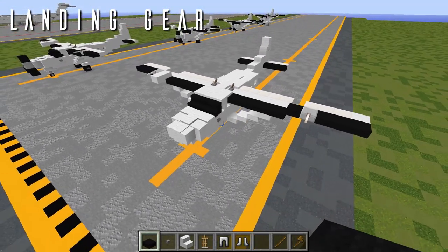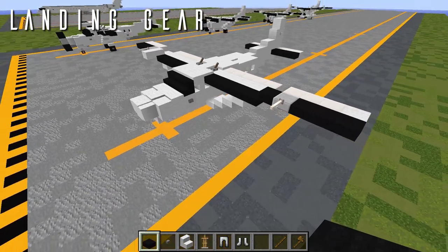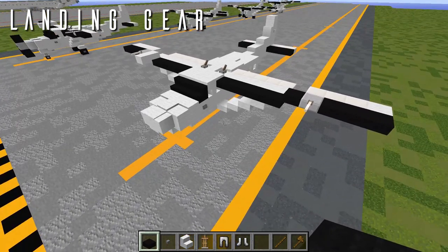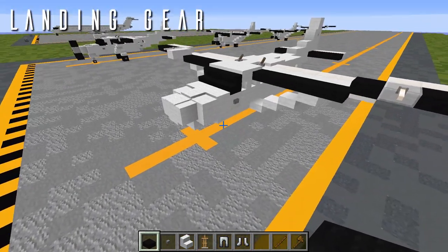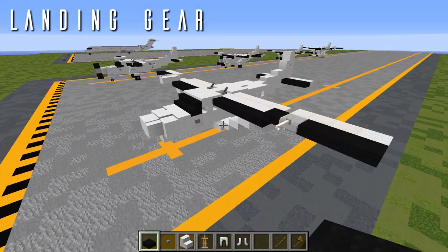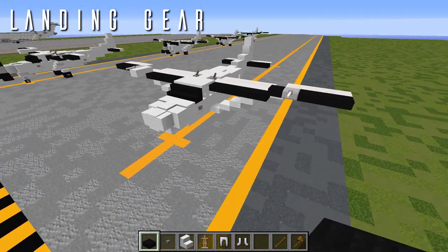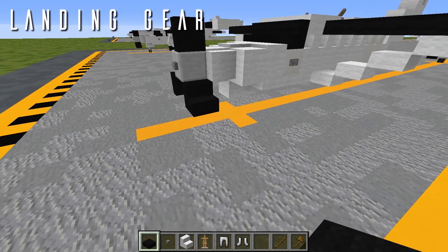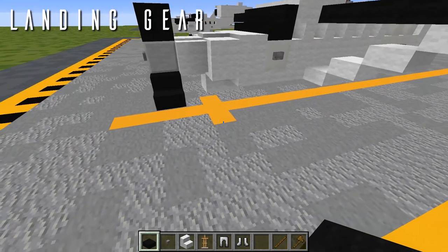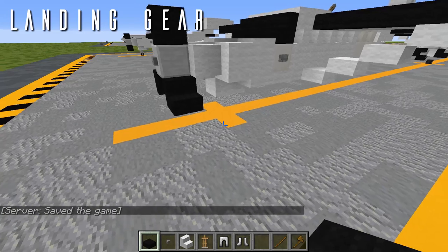The last thing for the Cessna Grand Caravan is the landing gear. Unlike other aircraft on the channel, the Cessna Caravan's landing gear is not retractable — it's a fixed tricycle configuration, so build it regardless of whether the aircraft is on the ground or in flight. If you're converting this into the amphibious Grand Caravan, don't add the landing gear here as the pontoons are a different design.